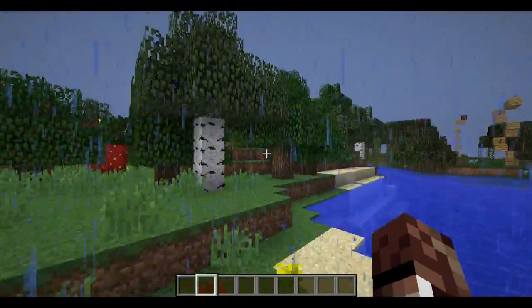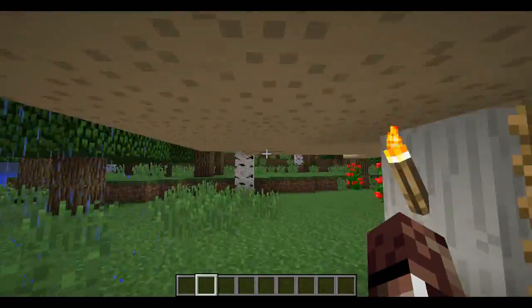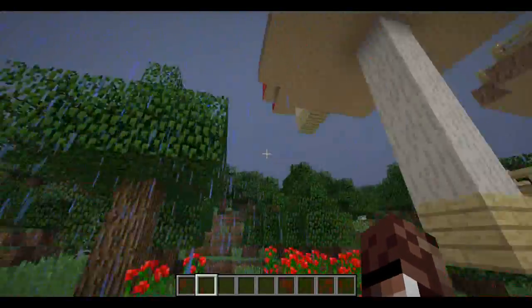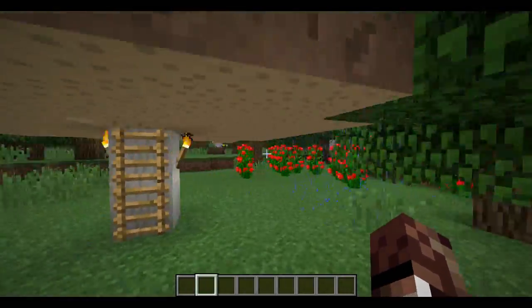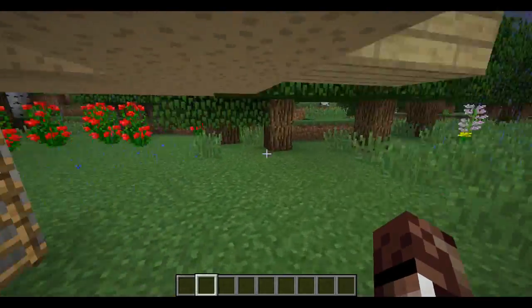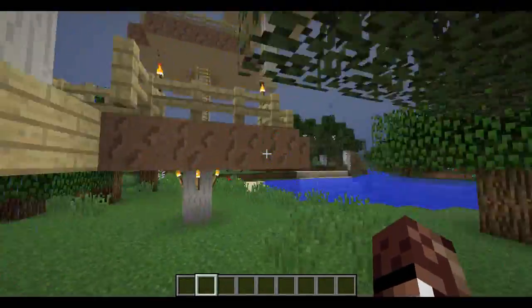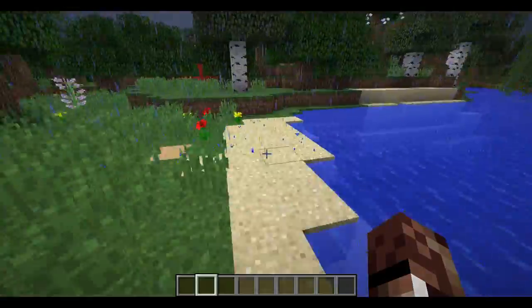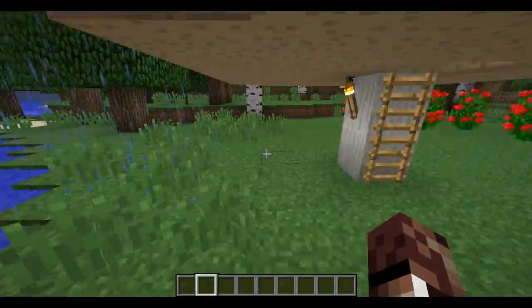One added bonus to this house specifically: spiders cannot actually get you. Some people might say the spiders will climb up the mushrooms, but no — they can't climb up the mushrooms because the mushrooms have this big head on them, and spiders can't actually navigate this. So you're completely safe. This is a fully functional house.